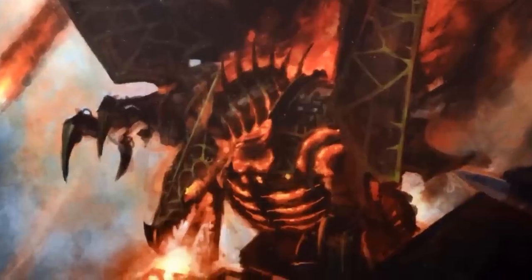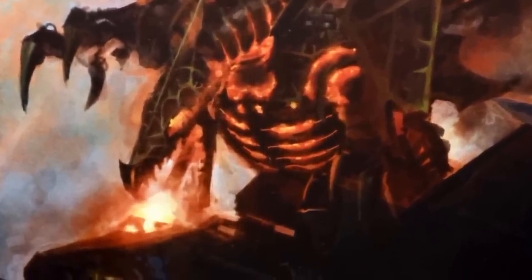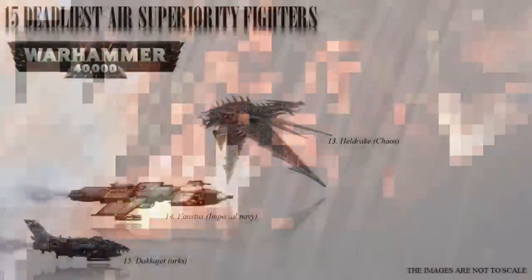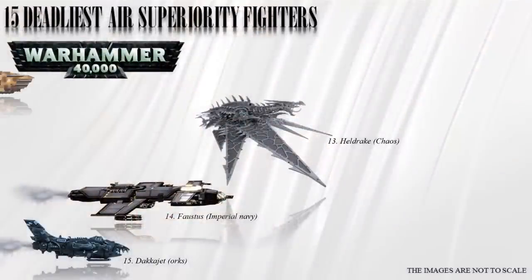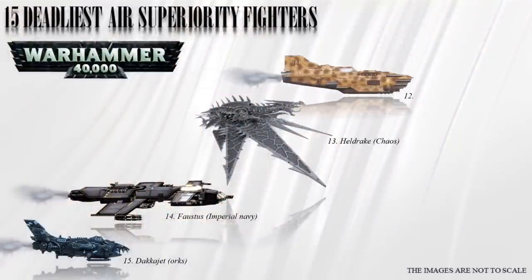The creature is known for its vicious attacks and ability to scythe down masses of enemy troops and aircraft. Its size and speed are unspecified but they are pretty fast. Number 12: the Thunderbolt. This is a heavy fighter designed with its main function being air superiority, to gain control of the air over a battlefield.